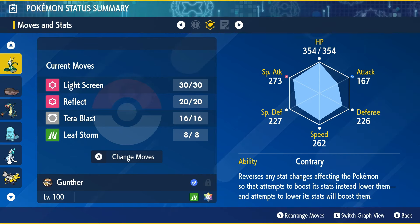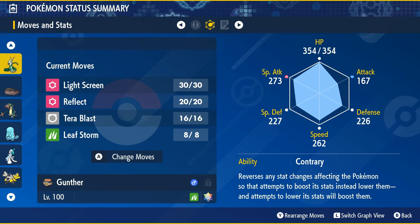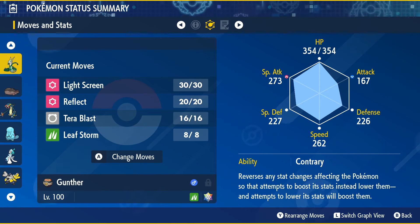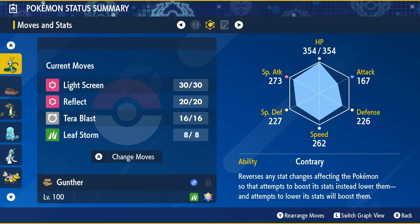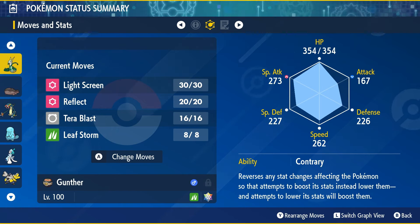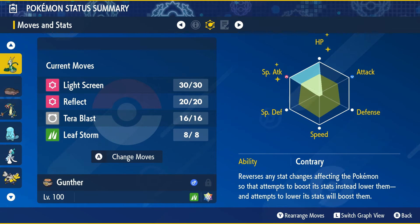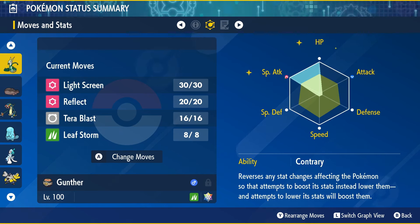Leaf Storm lowers your special attack by two stages, but with Contrary, it boosts it by two stages. So by the time you get three Leaf Storms off, you'll be at plus six, assuming Pikachu hasn't cleared your stat boost. The only reason we have Tera Blast on there is because Leaf Storm has very low PP — you might run out pretty early. Tera Blast is still doing super effective damage because the Pikachu will be Tera'd, and it lowers special attack by one stage, which Contrary turns into a plus one boost. Leaf Storm is objectively better, but you'll run out fast. Max out HP, max out special attack, and put the last bit into defense. Give it a Modest nature.